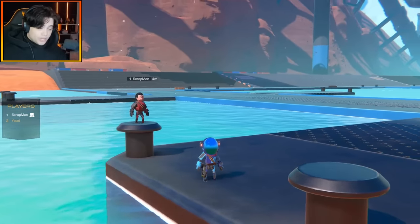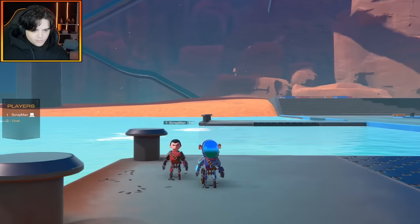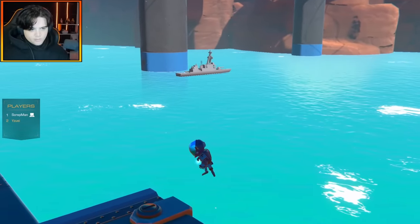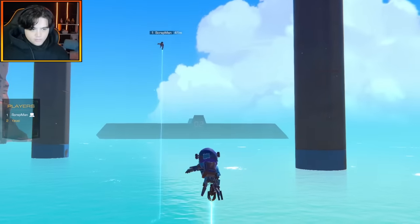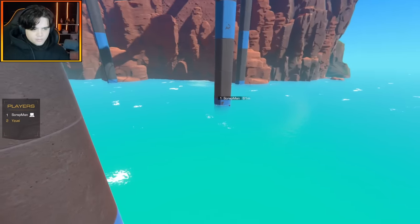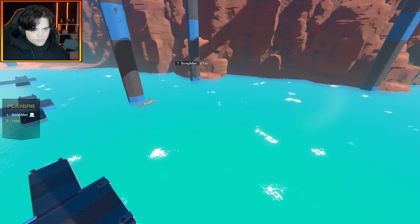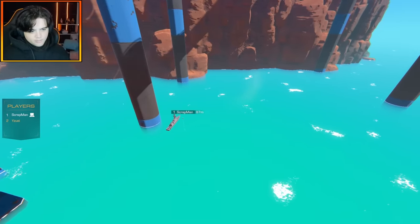Today me and Scrapman are going to be building torpedo bombers in a competition. We've got to drop a torpedo from a plane and have it hit a target — this boat over here. The torpedo has to be dropped into the water at these pillars and not after them, then track its way to the boat. If you hit the target you get a point that round, unless the other person also hits — then you cancel each other out.